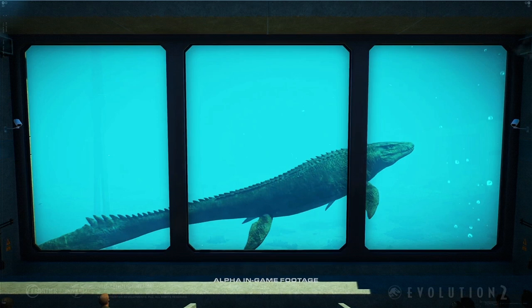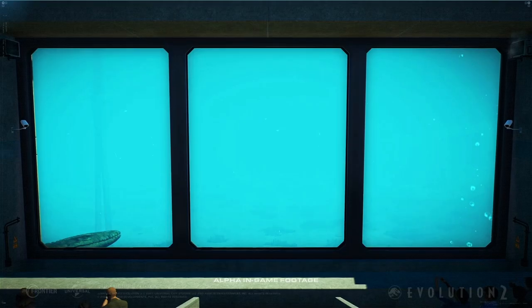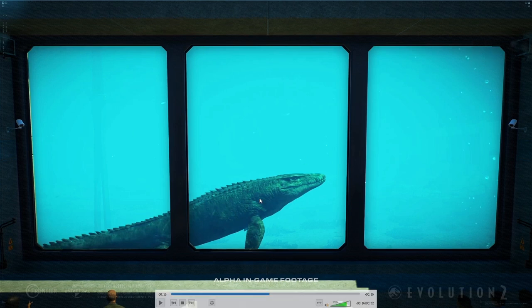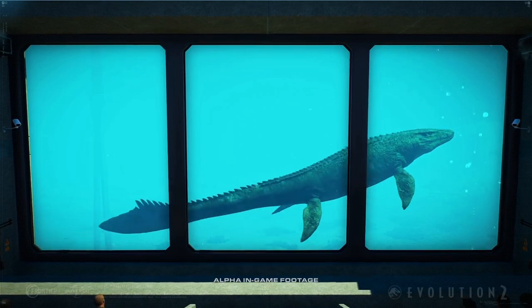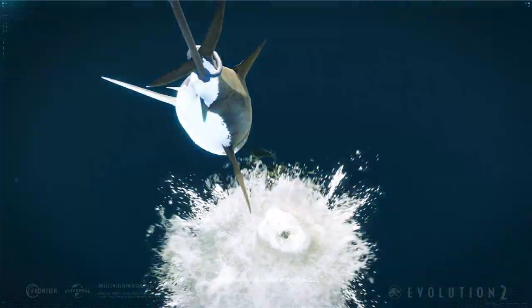Aber die Gäste haben da so einen tollen Ausblick. Ich freue mich schon richtig auf diese ganzen Unterwasser-Kreaturen und diese Galerie, dass man die runterfahren kann und so. Das finde ich so cool. Und das sieht einfach wundervoll aus. Ein letztes Mal geben wir es uns noch. Achtet mal auf diese Lichteffekte hier auf dem Mosasaurus, wenn der da lang schwimmt — das sieht auch richtig cool aus. Also das spiegelt sich immer so ein bisschen diese Wasseroberfläche. Seht ihr das? Mega nice.